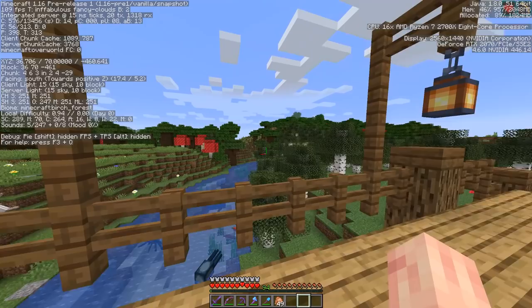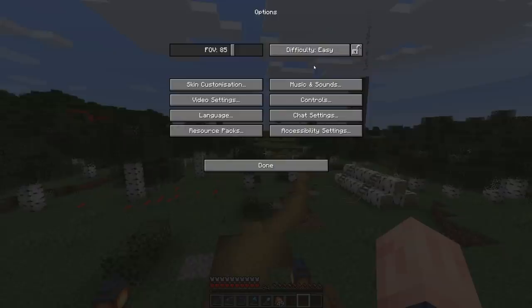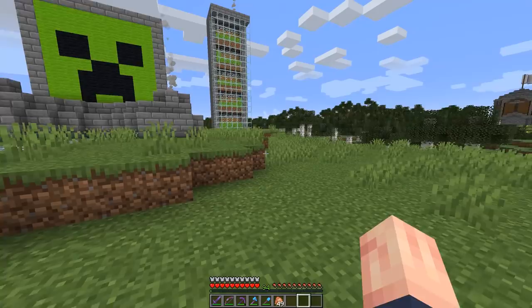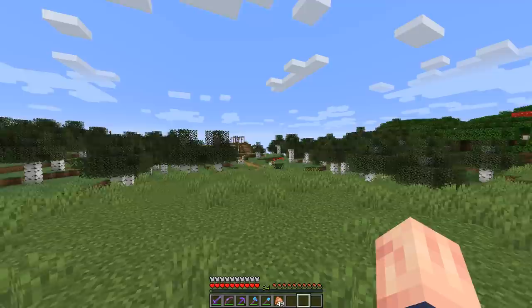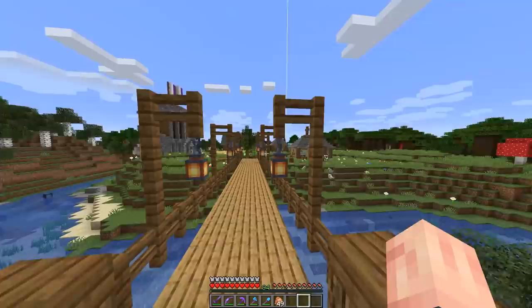I'm going to stand here and do a quick comparison. Here's fancy graphics, just how we've always known them. And then I'll switch to Fabulous. Really, not much of a change. Even translucent objects like water and glass don't seem to be changed that much. Leaves pretty much look the same. Blocks look slightly smoother — some of the leaves and stone brick look almost a little softer. It just makes everything look a little more smooth, and it's really not impacting my FPS. It makes it go down a tiny bit, but I might mess around more with Fabulous graphics once it gets closer to actual release.